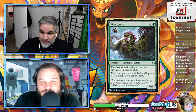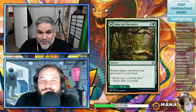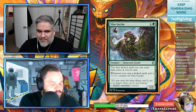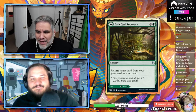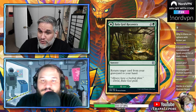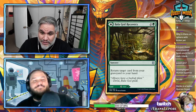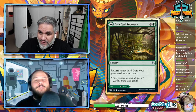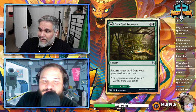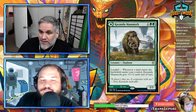Now we're in the dual-face cards. Bala Ged Recovery — this card is amazing. It's like Recollect which is a card that exists, plus Regrowth which is a really good card, for the same mana as Recollect but you can retrieve any spell, not just creature or land. And it has a land on the other side. This is definitely good.